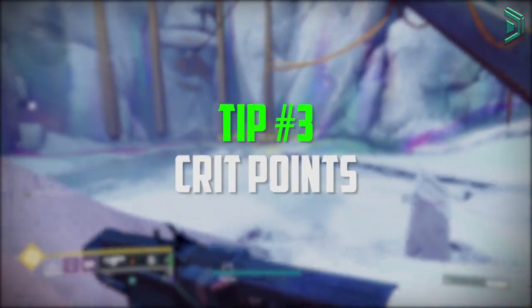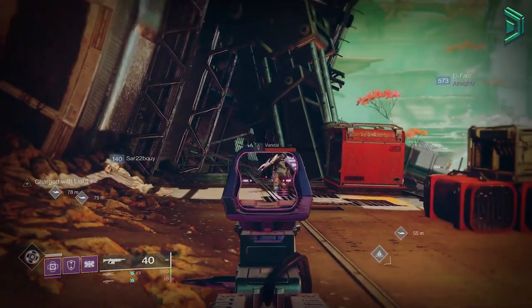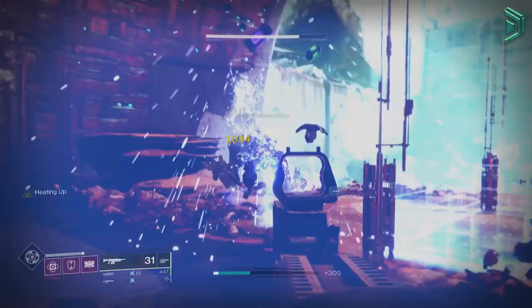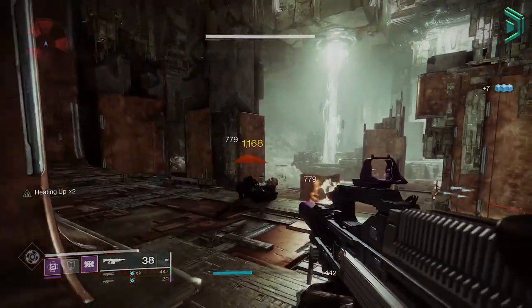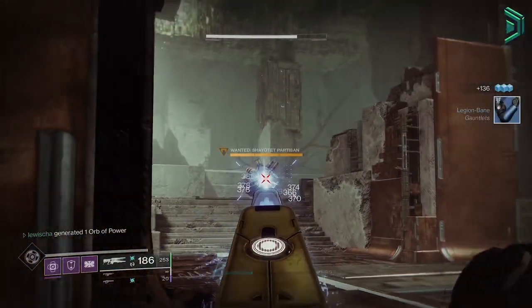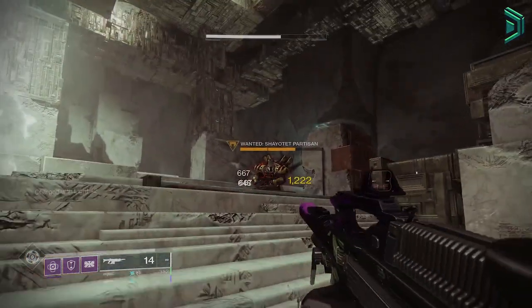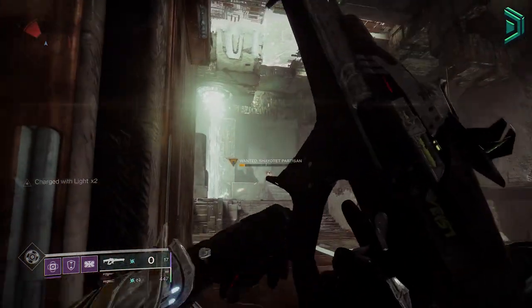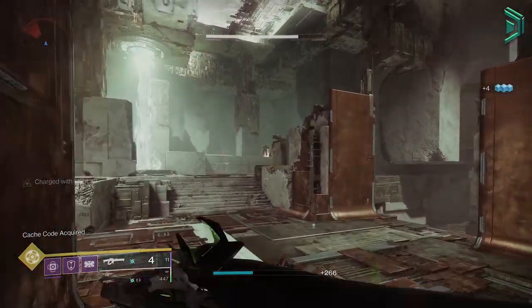Tip number 3: know the critical points. All enemies have a weak spot, also known as a crit point — usually the head, where you deal bonus damage. But all enemies have a different crit point, such as Vex being the bright white part in their body, and some enemies have additional crit points. Play around and you'll get the hang of it. It's also worth noting that you can create a crit point using Divinity, an exotic weapon. Be aware that sometimes enemies may be weakened by debuffs from weapons or abilities — you should still aim for the crit spot unless Divinity is being used. Don't worry about buffs and debuffs early on.